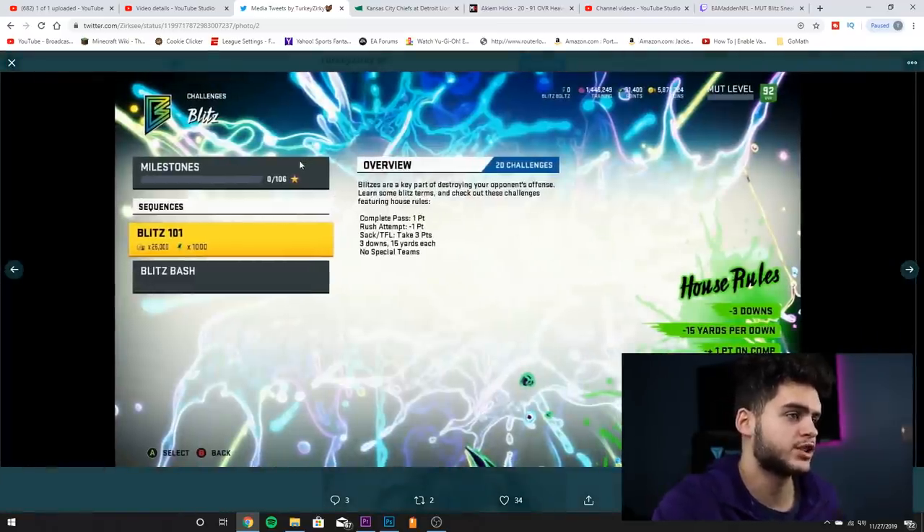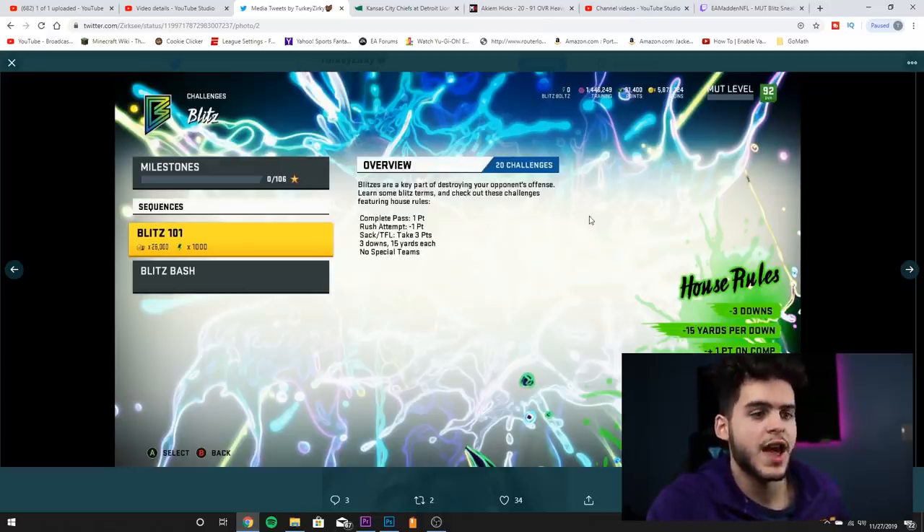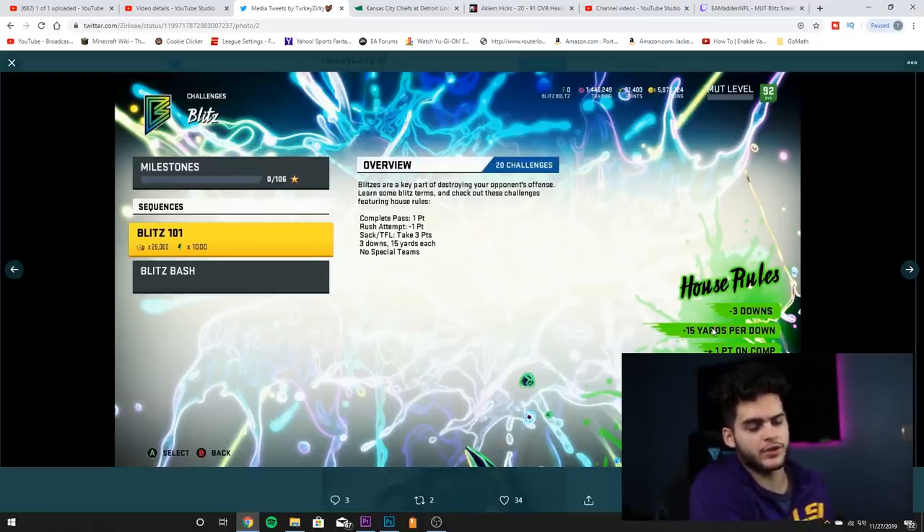First thing: we've got the blitz solo challenges. Blitz one-on-one blitzes are a key part of destroying your opponent's offense. These challenges feature complete one pass for one point, one rush attempt for minus one point. These are solo house rules — negative three downs, negative 15 yards per down, plus or minus one point on completion, minus points on rush, and you take three points on a sack or tackle for loss. No special teams.